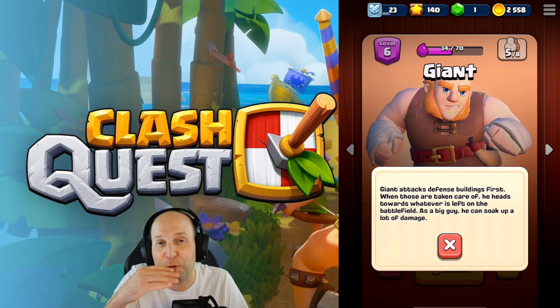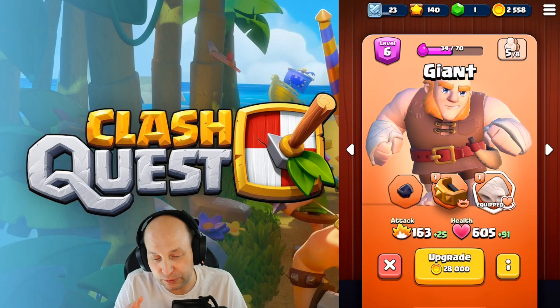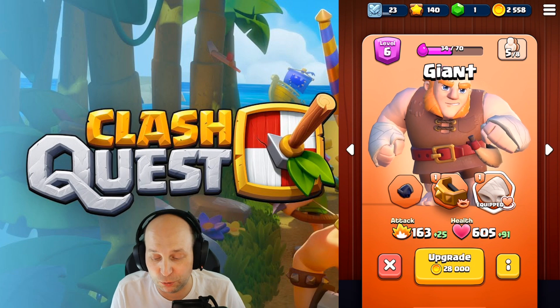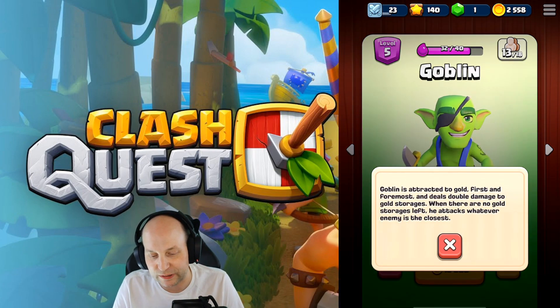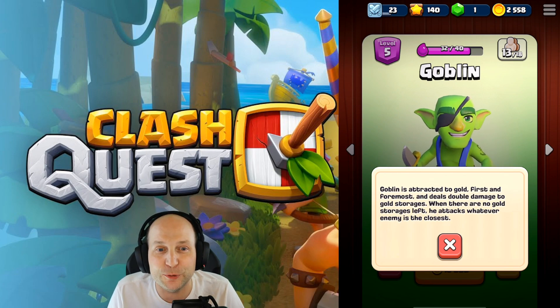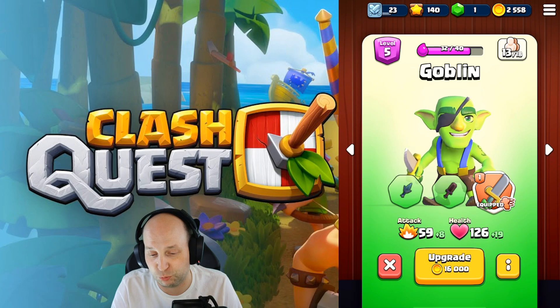I like to keep the Giant in the front row of my available characters as I'm playing the game. His ability to take down buildings is really awesome — he is a big wrecking crew, so do not underestimate him. The Goblin you pick up a little bit into the game. He's attracted to gold first and foremost and deals double damage to gold storages. When there are no gold storages left, he attacks the closest enemy. While Goblins are easy to die quickly, if you use them efficiently, they can really do great things.